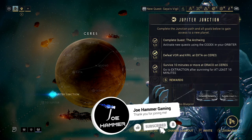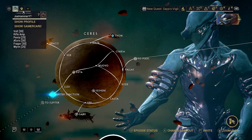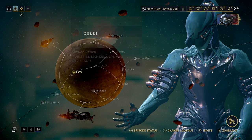Welcome back. Time for us to pass over to Jupiter. I actually got this done before we even need to rank up. I actually have enough affinity, but I've got to wait 10 hours — that's going to be tomorrow. So before we go through the Jupiter Junction, make sure you've done extra.